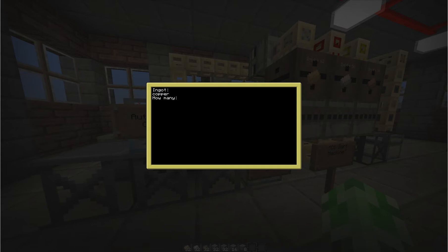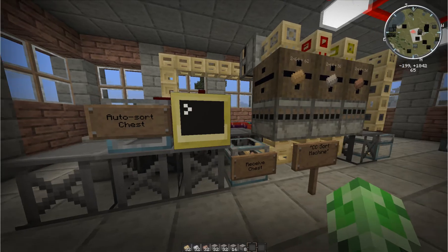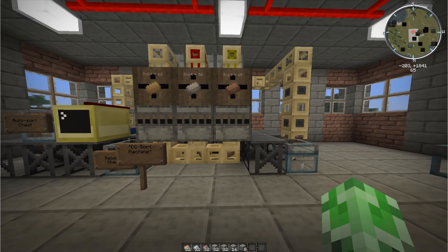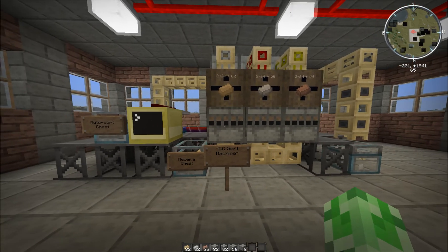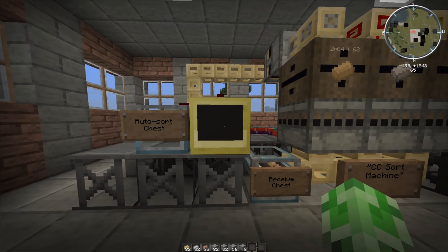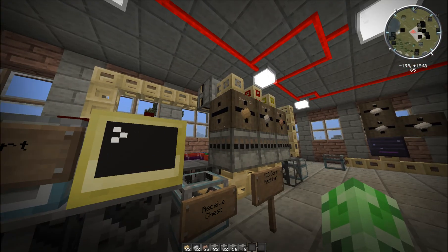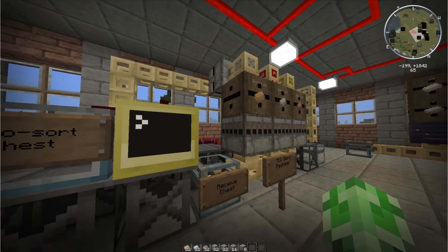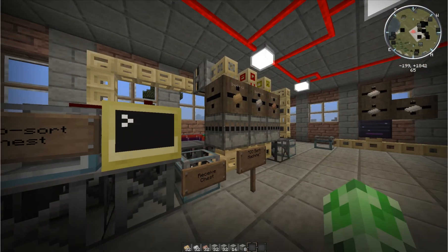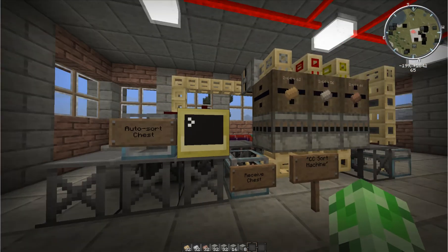Let's try copper — let's get 12. The one problem with this whole setup is if any of these barrels are empty, as far as I know there's no way to find out if that material is actually depleted. I'm not sure how to find that out; there's no way to interact with the barrels to find out how much is inside unless you do something really convoluted, which is not worth it. Basically, if you aren't getting materials, it's probably time to refill that barrel.